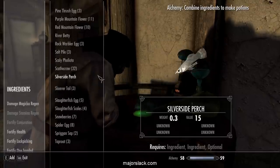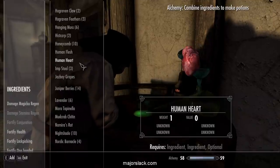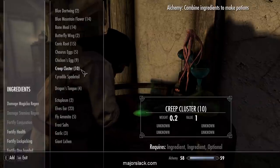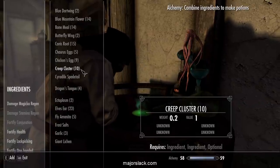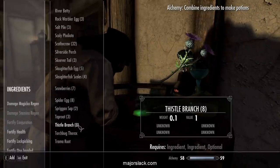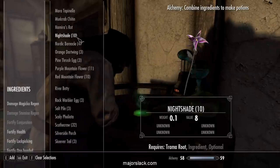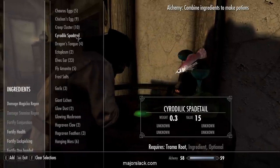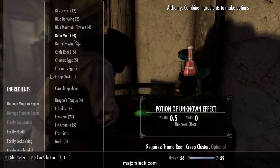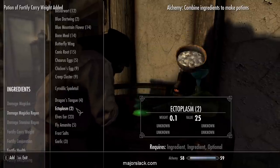A couple of those. Did I accidentally collect any Trama Root? No, I did not — oh, I got one. Trama Root, Creep Cluster, and do I have any butterfly? There we go. Make some junk potions here.